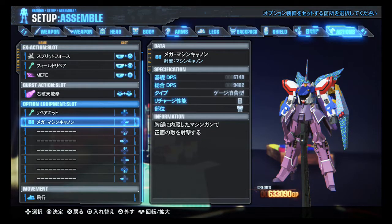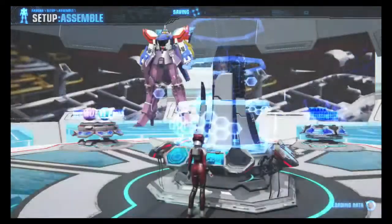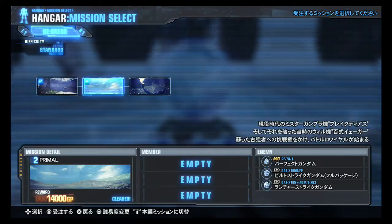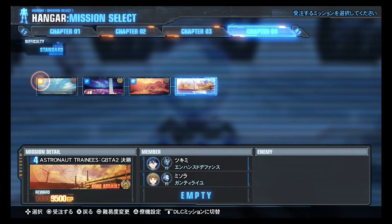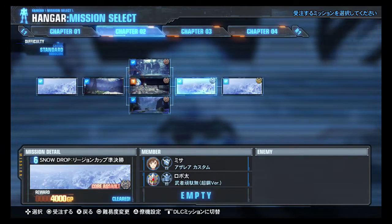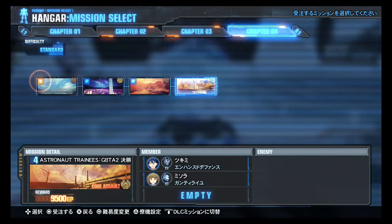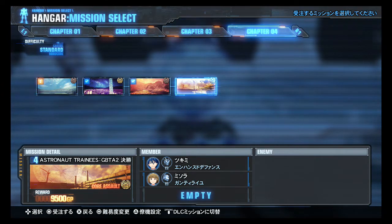Any option parts? Yeah, Mega Machine Cannon in the F91 torso. Right, let's do another stage. That is a new Re-Break stage. Anything new? No — Chapter 4 is still not there. I wonder if it's making me go back and do a hotspot, or if I have to go through this with my regular folks instead of Tsukimi and Misora. I will find out.